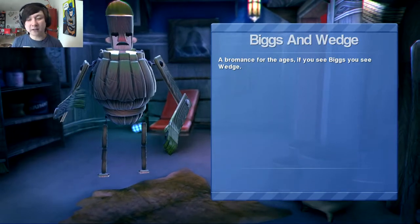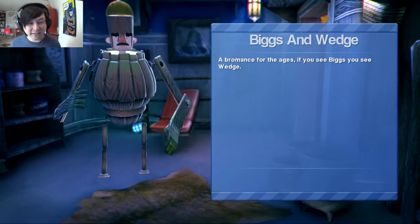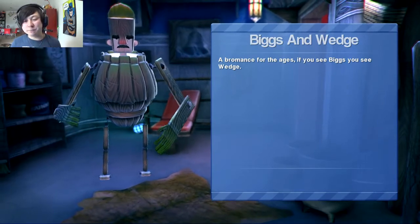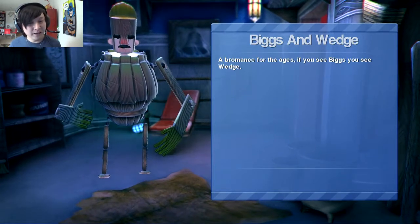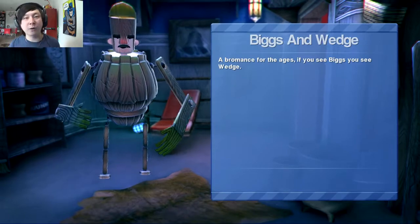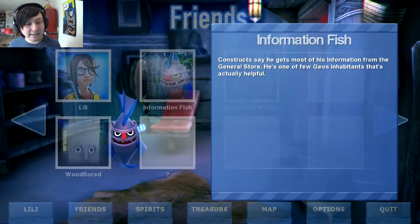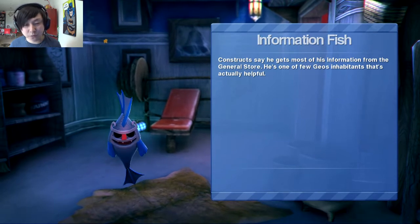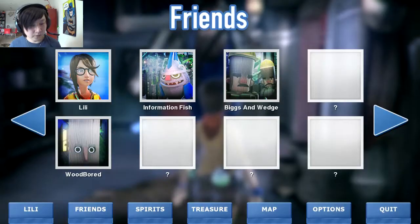That's a cool little nod to Star Wars. It's kind of like how the old Final Fantasy games used to include Wedge Antilles references. The Information Fish Constructs say Woodboard gets most of his information from the general store and is one of the few helpful inhabitants of Geos, though he seems pretty grumpy.